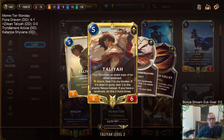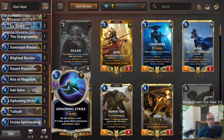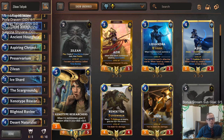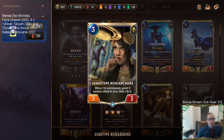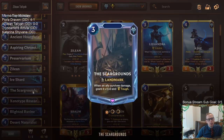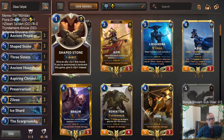Talia only has four power, so we need five. To help get there, we have Siphoning Strike, which grants our allied champions everywhere plus two plus two. We also have Xenotype Researchers that can help buff up a Talia sometimes. And then we have the Scar Grounds — if we have this landmark in play and an ally survives damage, it's plus one plus zero and tough.